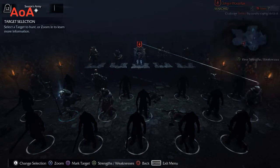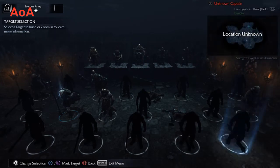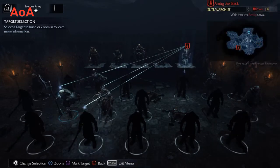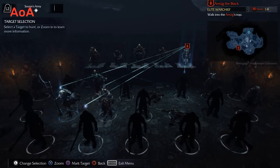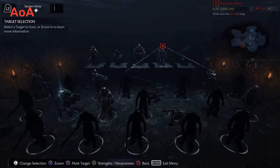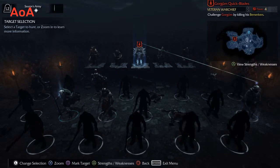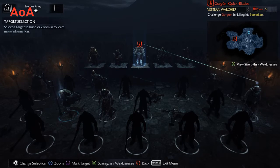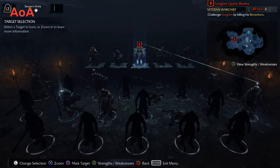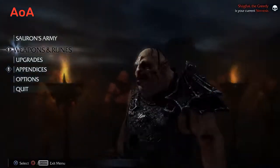As I'm scrolling through the warchiefs, you see those lines. Those lines indicate that those chiefs have bodyguards. When you fight the warchief, those captains will come with him and you'll have to fight them all at once - unless you kill them beforehand or brand them, and you can turn them over on the chief in combat. There's a lot of cool different ways you can infiltrate, organize the army, and destroy it.